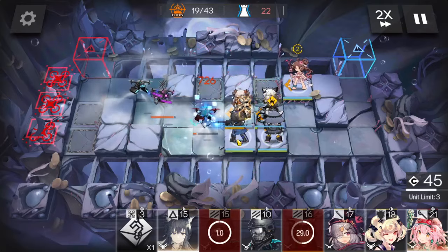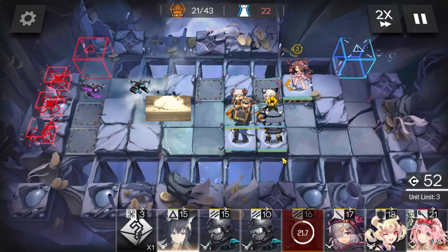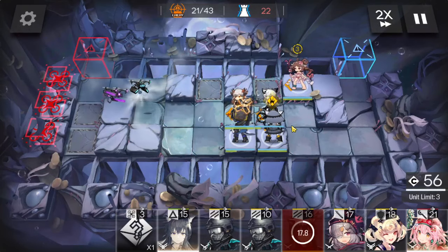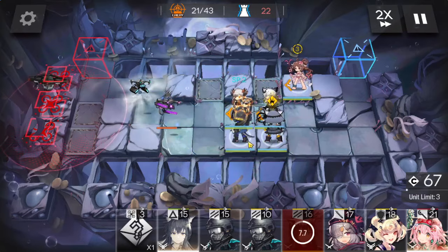6 seconds of stalling enemies buys time for a lot of things. One of the most common uses is stalling strong enemies that are completely wrecking your front line. Keep in mind that binding enemies while they're being blocked doesn't change much, since it only stops movement and not attacks.